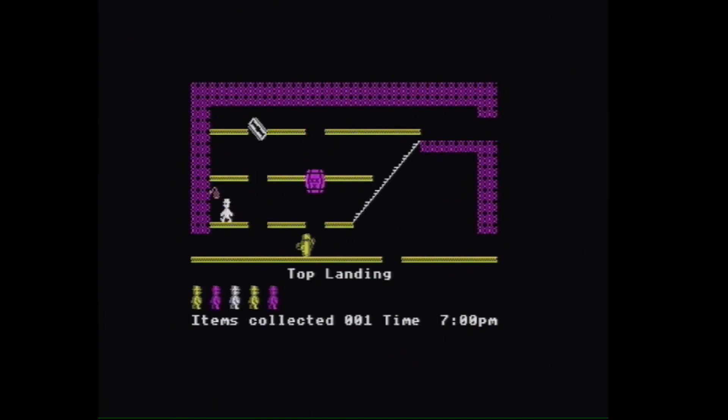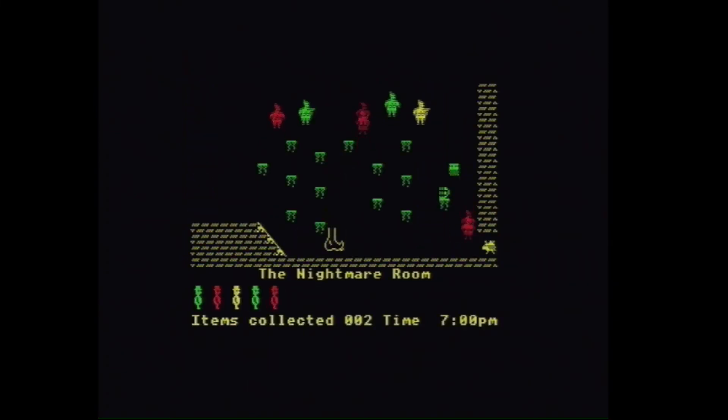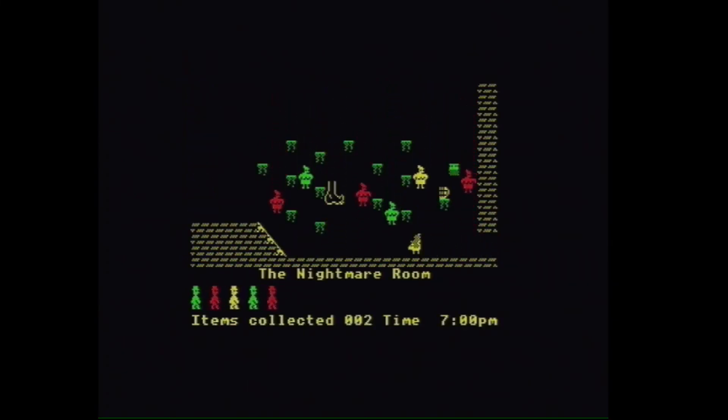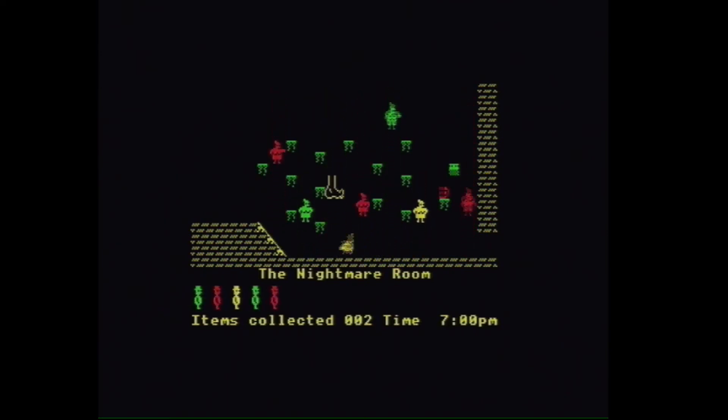Watch out for this spinning thing right here — I'm not sure what that's supposed to be. So we keep going. I think what you've got to do is collect all the items, and then once you've got all the items, go back to Maria and then you can go to bed. I wonder what happens if I go up across here — no, I can't seem to go across there. There's probably a way somewhere but I'm not sure. There's an item there as you can see, flashing. Almost got covered by Monty Python's foot.